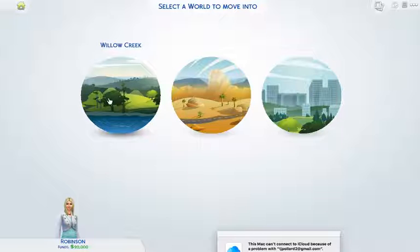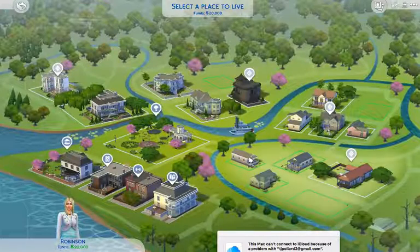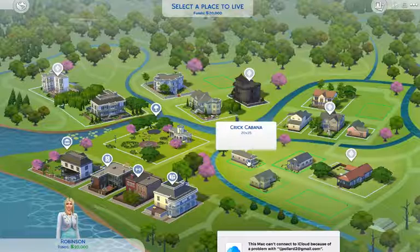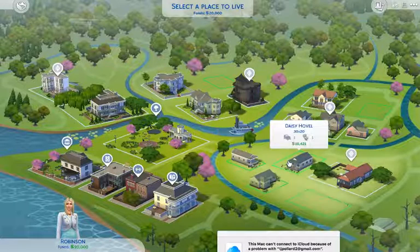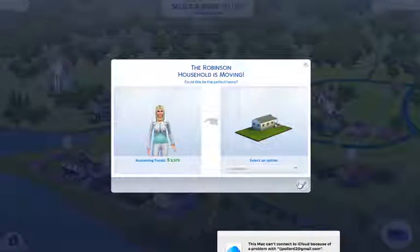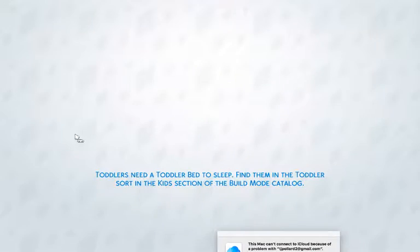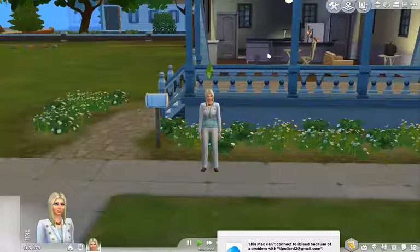Now I'm going to choose Willow Creek to move into. Select a place to live — this one is $16,000, this one is $13,000, and this one is $15,000. But since I'm probably going to be living by myself, I think I'm just gonna go for the middle of the road at $16,000. Go ahead and get that furnished and make sure to load. Wow, welcome to my new house — how nice is that!